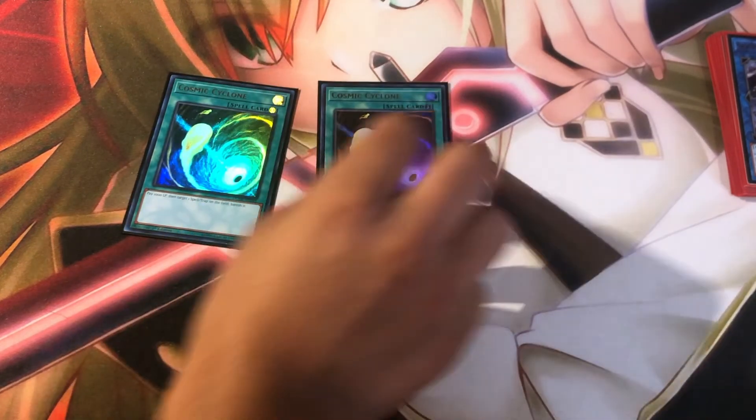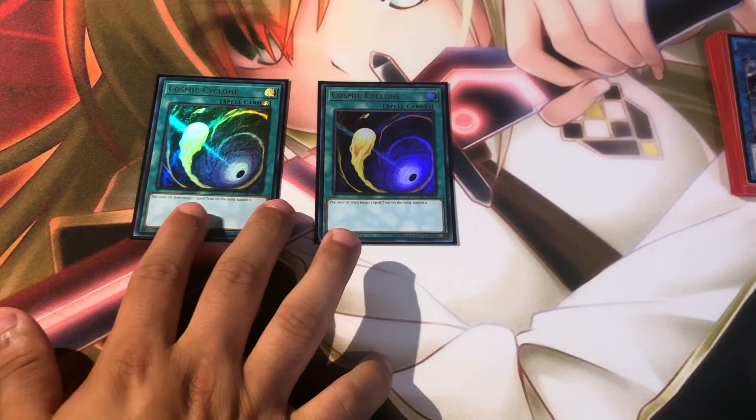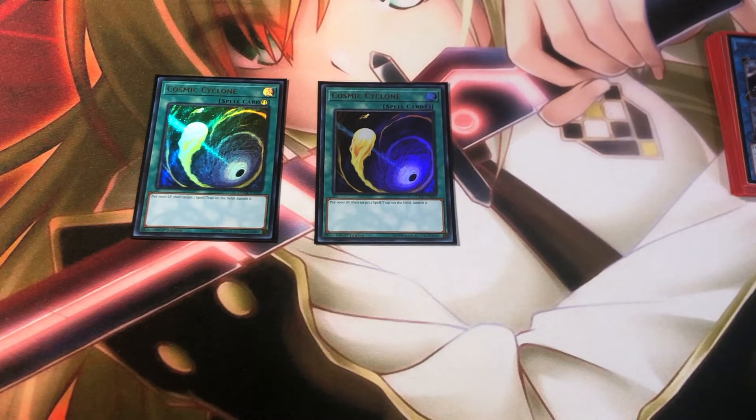The 1 Cosmic Cyclone — for the El Lich matchup and stuff. I just think banishing a card is extremely good. The 1,000 life points never really affects me. I was playing Mystical Space Typhoon for a little bit because of my Area Zero plays, but ultimately I just decided to play the 3 Cosmic Cyclones instead.